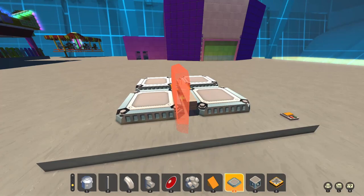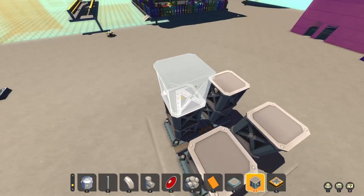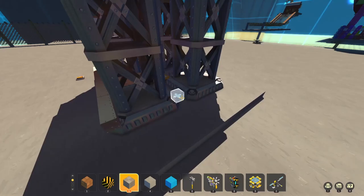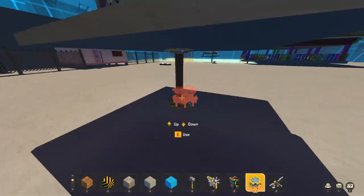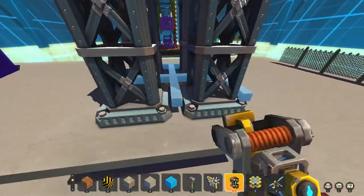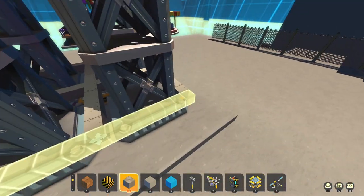Here I start with the basics of the tower along with the initial section which you actually ride and will be attached to the piston. As you can see, when you're working with pistons or bearings for that matter, it's important to make sure you know which block you are building from, otherwise you end up with discrepancies where one piece will be attached to the piston and one piece will be attached to the rest of your creation.